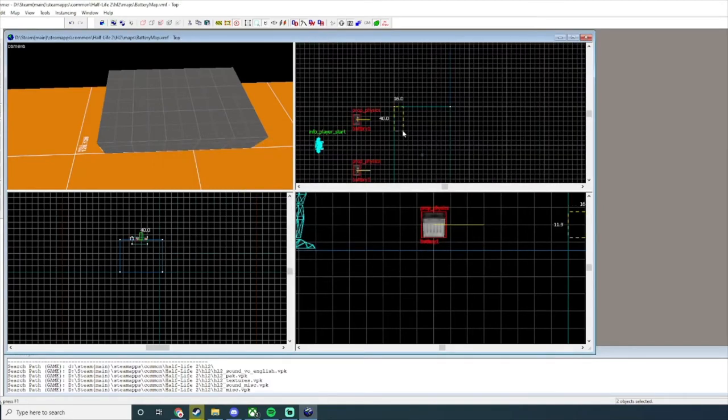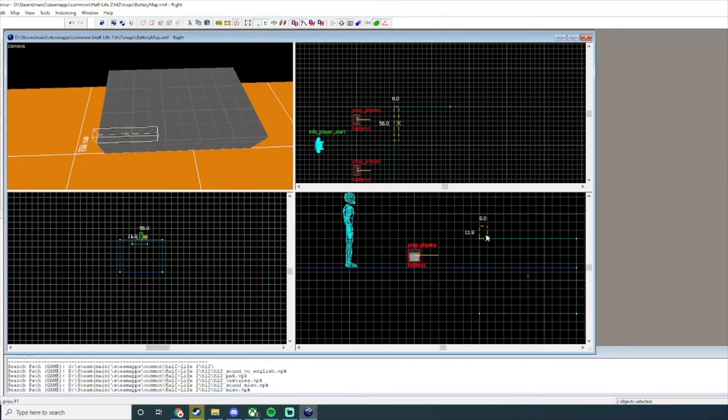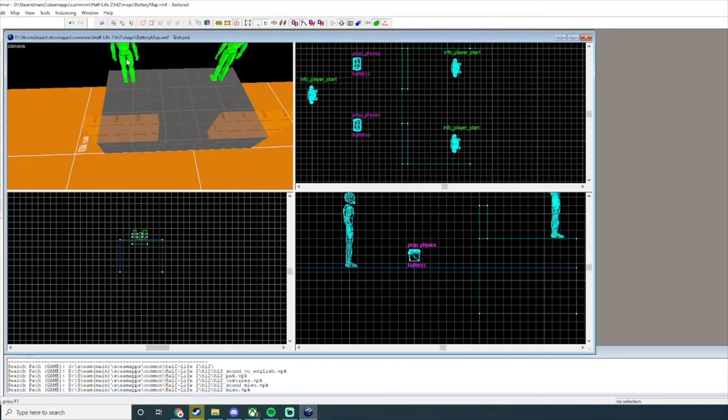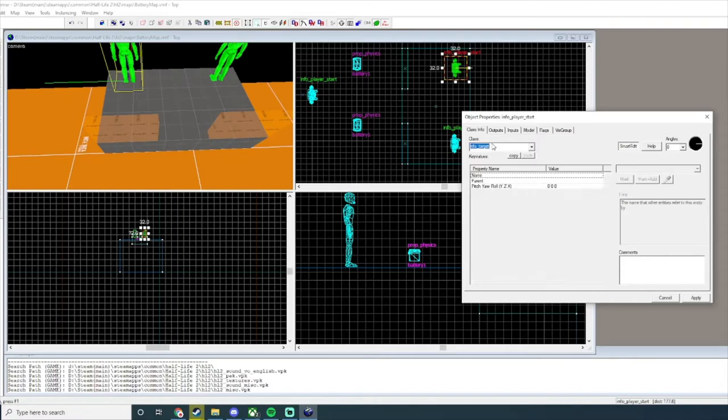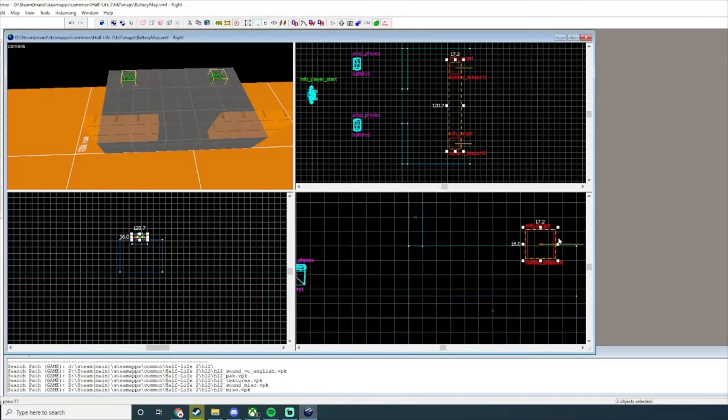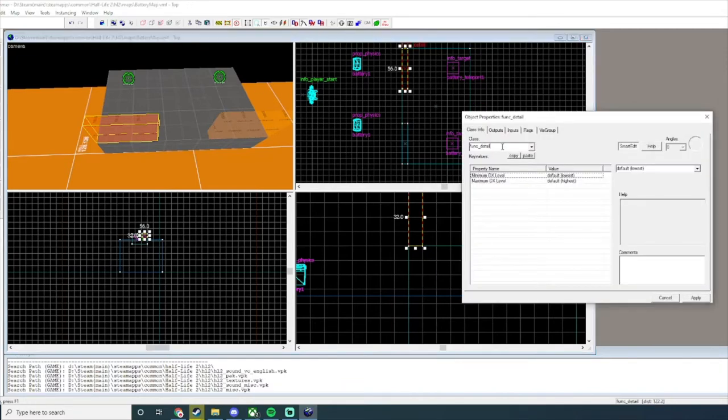We're going to do the triggers right on top here, and we're going to make these pretty skinny and decently tall. We can put the second one here. Next we're going to add two very separate entities, and both are going to be info_target. These are also going to be named battery_teleport_one and battery_teleport_two. We click on both of these and just want them to sit right on the table.